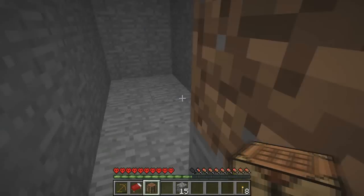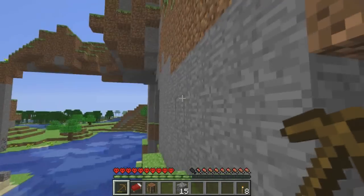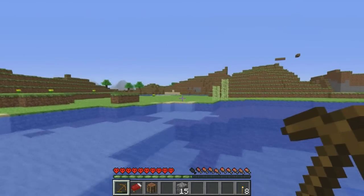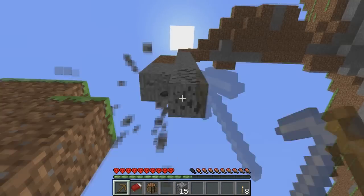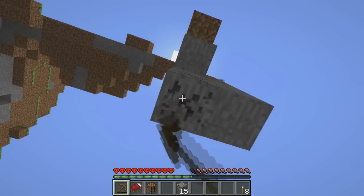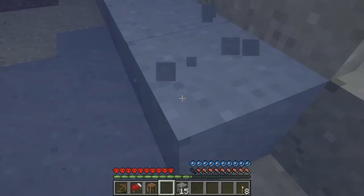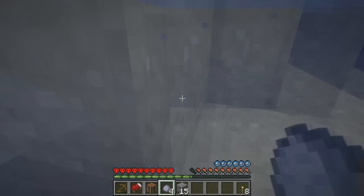Sorry about the interruption, but this area looks kind of cool for my home, though I don't think I need to build here. Right when I spawned there were some sheep and I instantly killed them, which is the thing all Minecraft players do — we kill things, that's pretty much what we do. I'm throwing out another let's play mainly because I have a Minecraft channel, so why not. Is this sand or gravel? I think it's gravel, so I need a shovel.